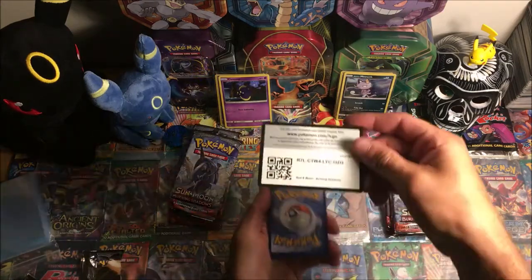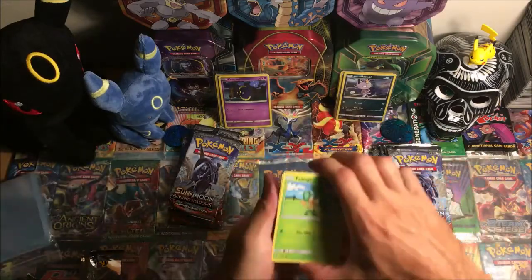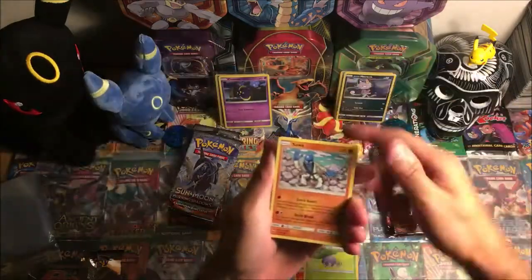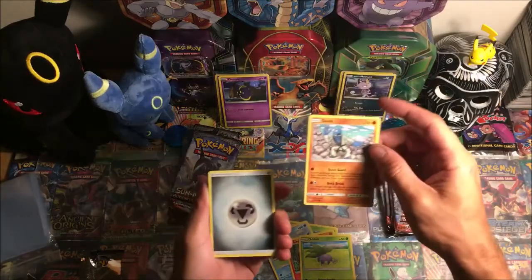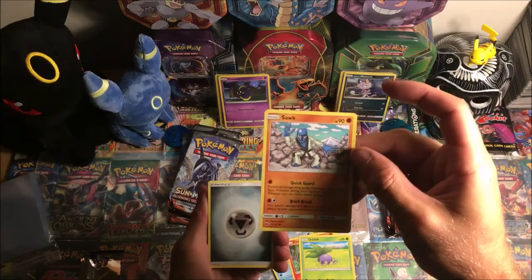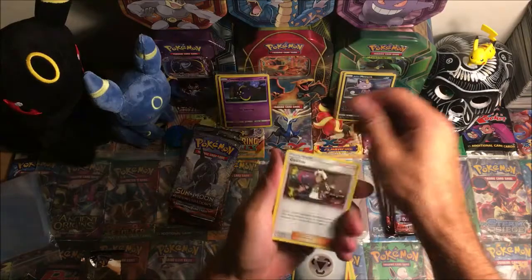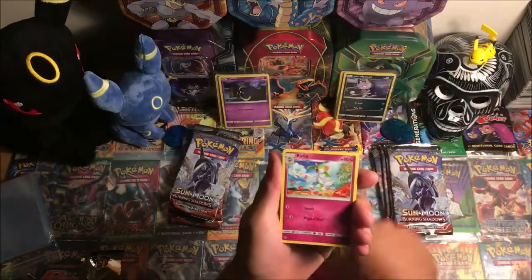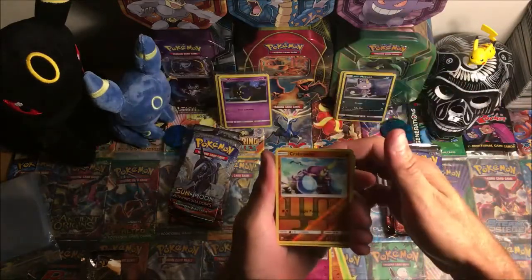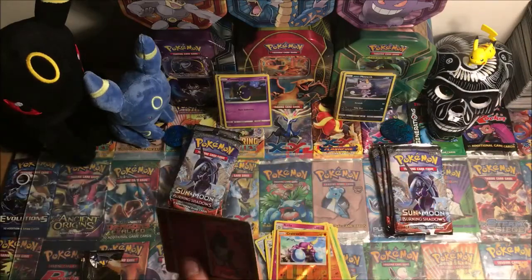Leave a comment right now saying which one you think has the better pull so at the end we can see if you guys were right. We got Pangoro, Charmander, Ottercock — what the hell is this, looks like a Ronan from Guardians of the Galaxy. We got a metal energy, Guzma, Bombirdier, Curlia, reverse Crabrawler, and a holo Diancy. Two points for now.